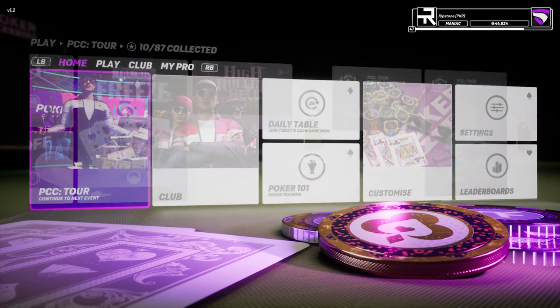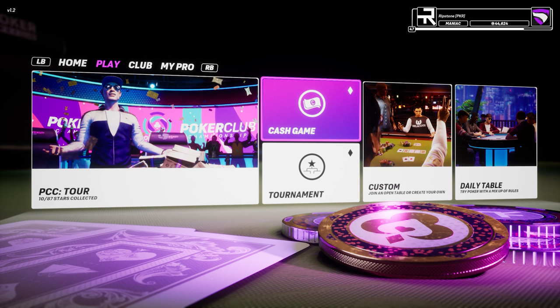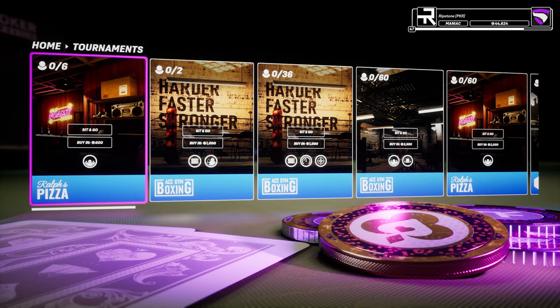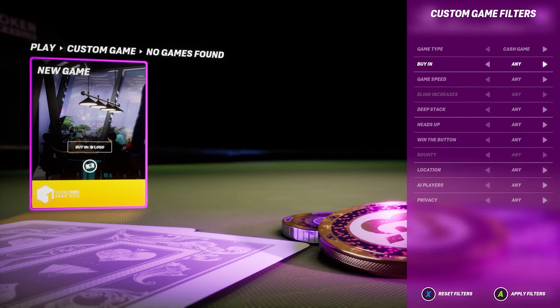If you're looking for something a little more relaxed, there's plenty to dive into outside of the PCC Tour. There are always cash games available with a range of buy-ins, rule sets and venues so you can choose the best fit for you. You can also join featured tournaments outside of the PCC Tour where you'll find a range of heads up, sit and goes and multi-table tournaments across every location in the game. And we have custom games which give you complete control over every aspect of your game — you can create open events for the community with or without AI, or simply create private games for you and your friends.